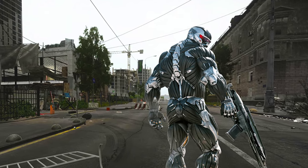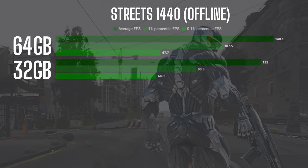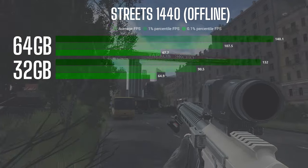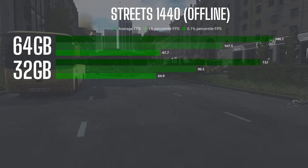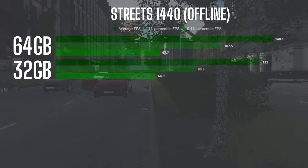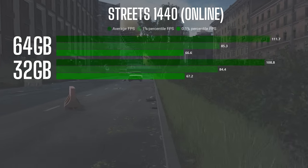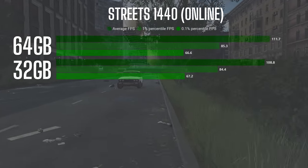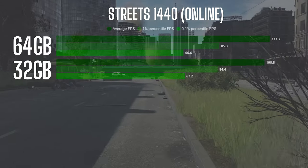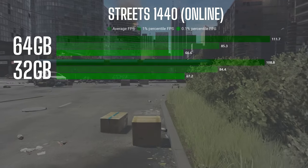Now when we head to Streets — Tarkov's version of 'Can It Run Crysis?' — the gap gets a little bigger, but still nothing too significant. In the offline mode test, 32GB managed 132 FPS on Klimov Street while the 64GB setup managed around 140 FPS, about an 8 FPS difference. But taking it online seemed to even the playing field a little bit: 32GB holds steady at 108.8 FPS while 64GB nudges it up to 111.7 FPS. Both setups felt pretty much identical during gameplay.